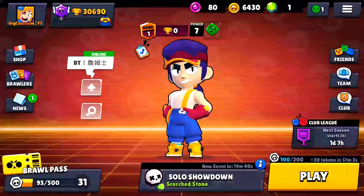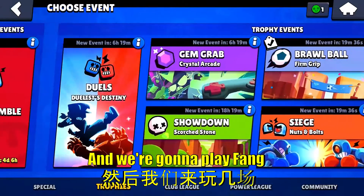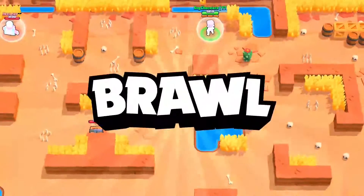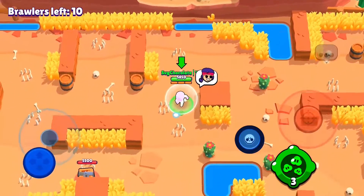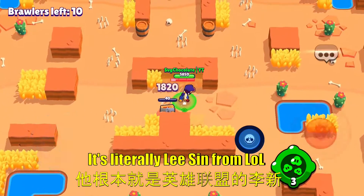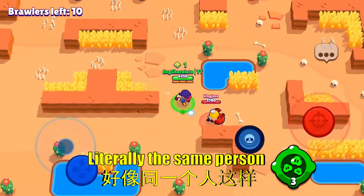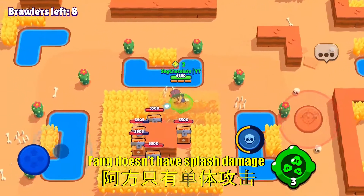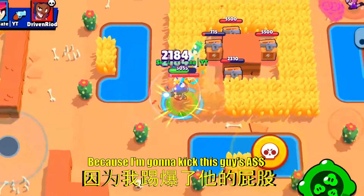Alright, now we're going into Solo Showdown and we're gonna play Fang — he's gonna be super fun to play. His pin is very simple. It's literally Lee Sin from League of Legends, same moves and everything. Let's go — get out of here Dynamite! Obviously these are bots, so Fang doesn't have splash damage but it doesn't matter.